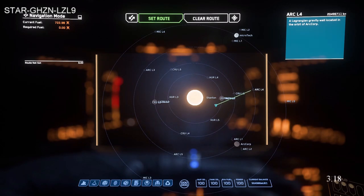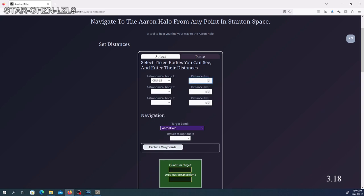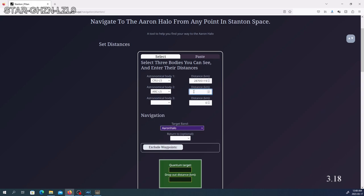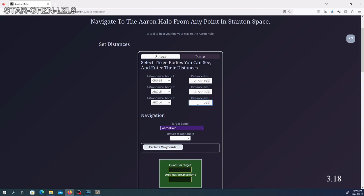Now I'm going to go over to the website — you can see the link in the description below. On here we choose our first location, CRU L5, and put in the distance: 28, 70, 51, 19. Next we did ARC L5 — that would be 30, 72, 61, 56. And then our last one, ARC L4, is 20, 49, 97, 11. Now that is the location of where I'm at. If I move just a slight amount those will be different — this is pinpointing exactly where I am in the verse.